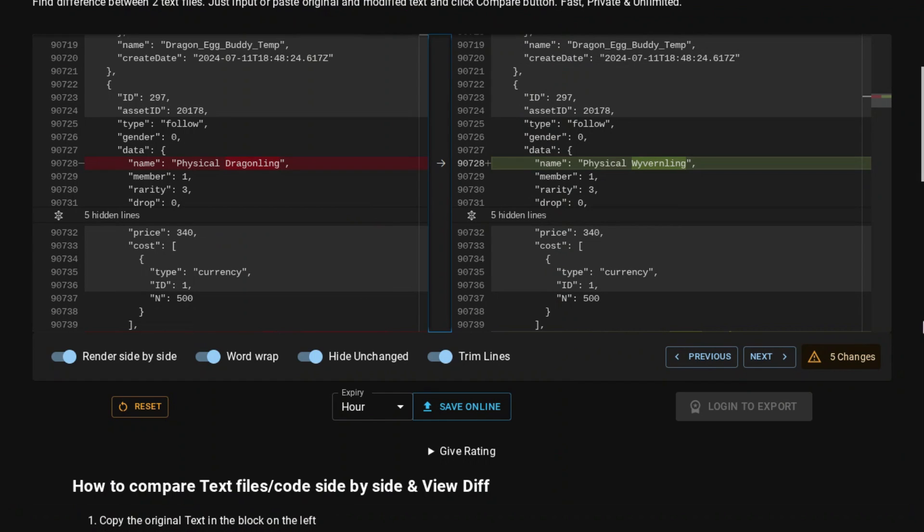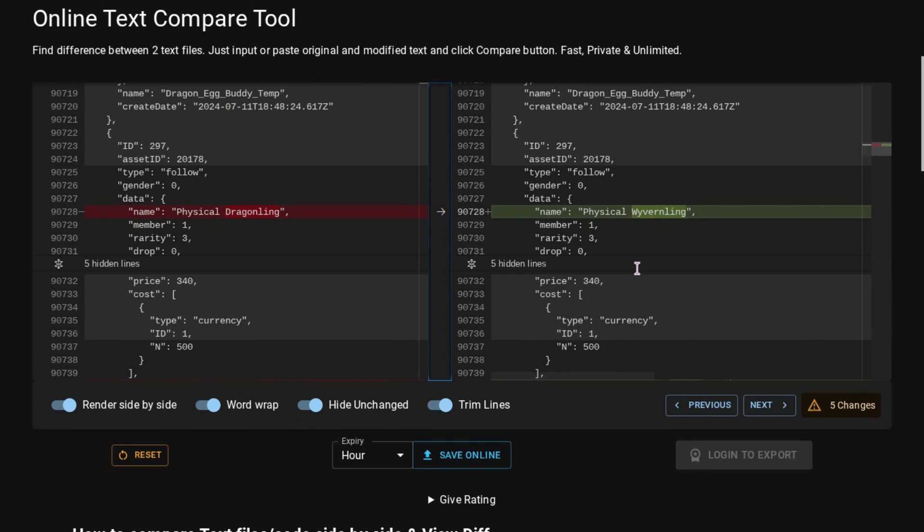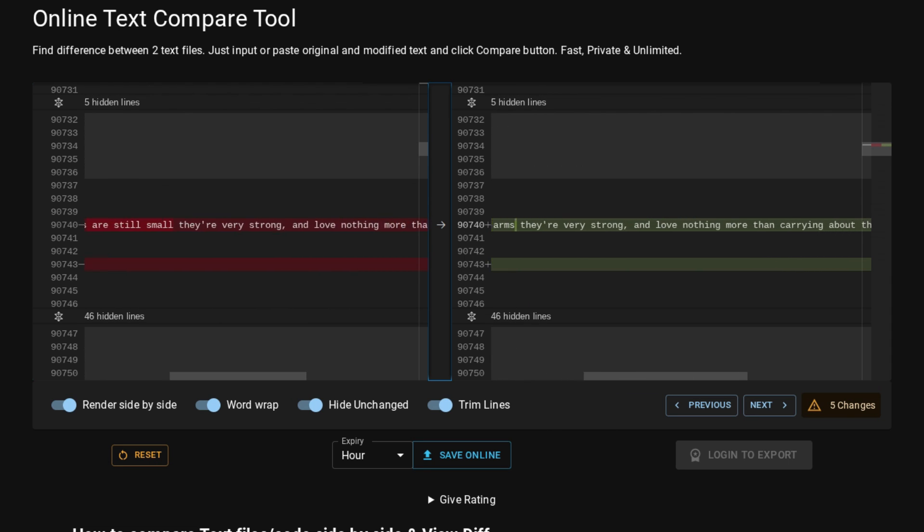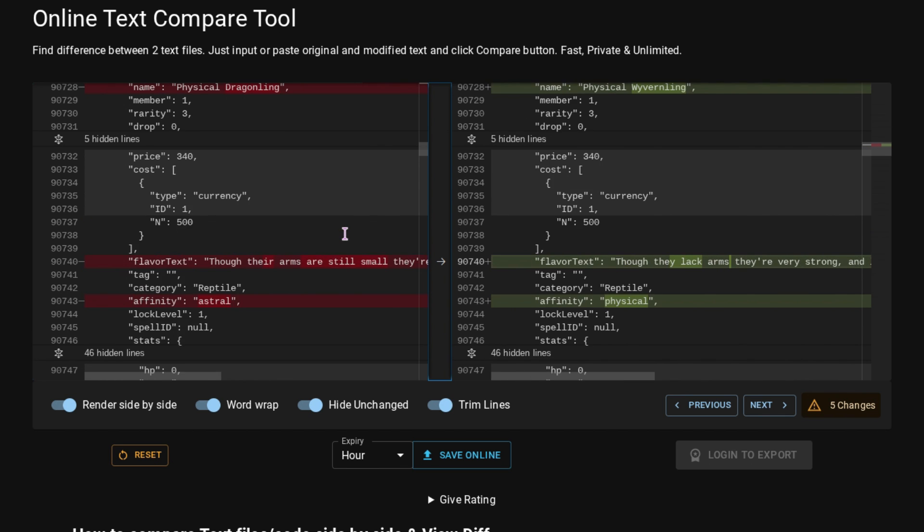Finally, there are a few metadata updates from today. The Physical Dragonling is now called the Physical Wyvernling — I don't know what a Wyvernling is supposed to be, but that's what its name was updated to. Its flavor text was updated to say: 'Though they lack arms, they're very strong and love nothing more than carrying the heaviest rocks they can find in their talons.' Before, it didn't say 'in their talons.'